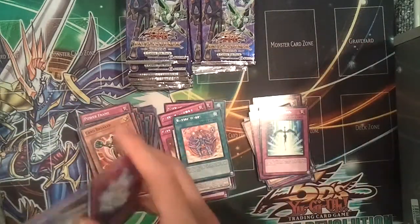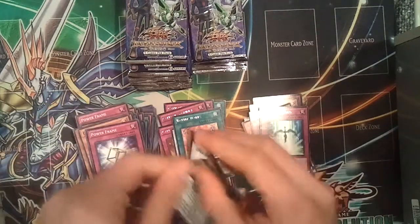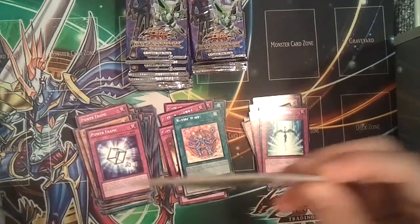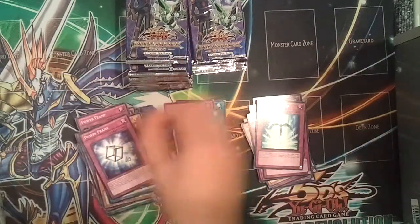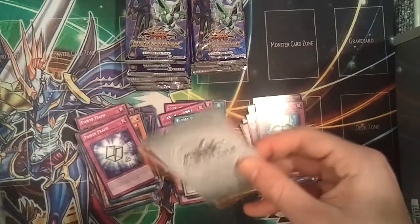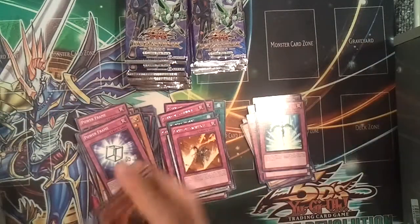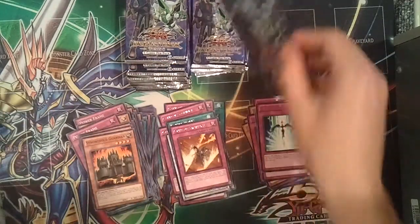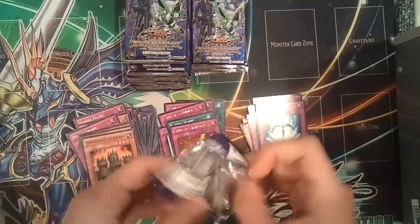Battle Waltz. I was debating whether to put this into two parts, but then I realized it's not really a very exciting opening. 50 packs, one part, another Starlight Road. It's not that bad — could be worse. Some of the holos are kind of cool looking. Card of Sacrifice. We're almost done with the first half. Still only one Effect Veiler, but it's very, very short print.